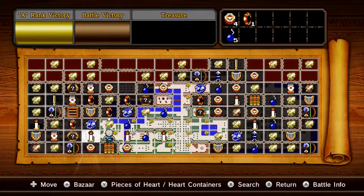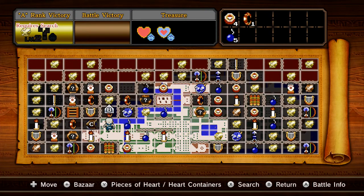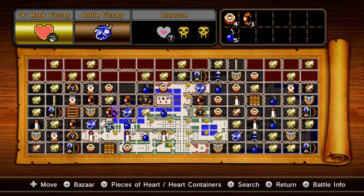I want to use Link and Young Link. Got the bomb item card which... I don't have the person who's necessary there. Hmm, what should I do? Oh, I could do this one. Yeah, I think I'm gonna do this one.